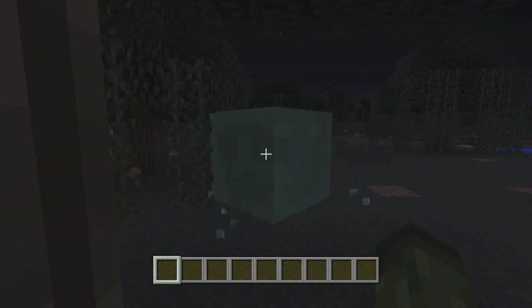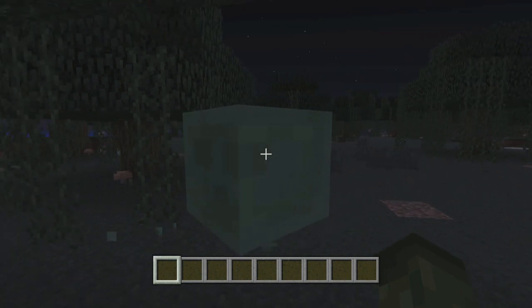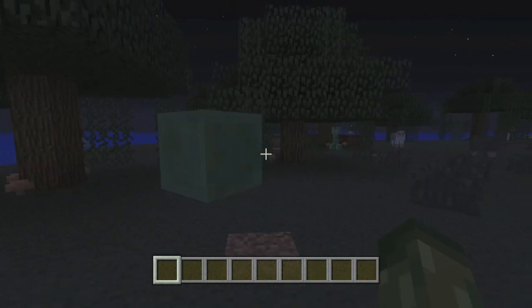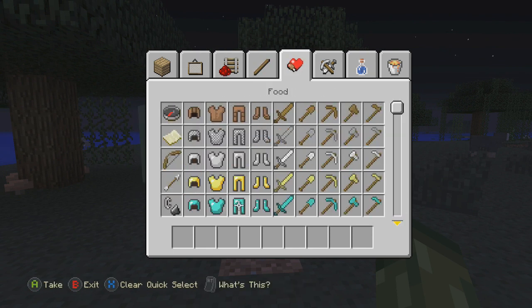So today I'm here to tell you that slimes do officially spawn in swamp biomes now. This is a very important feature, and the reason why is because it means that we can now get the likes of leads a lot easier.